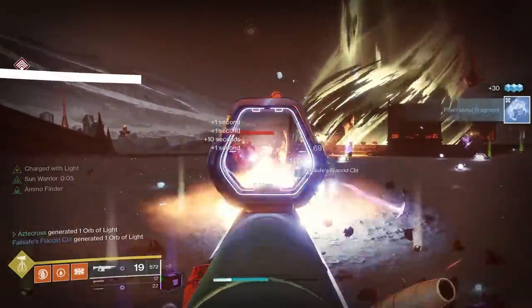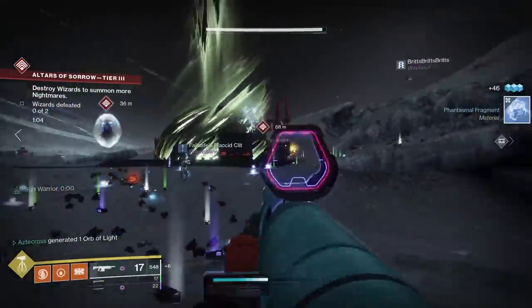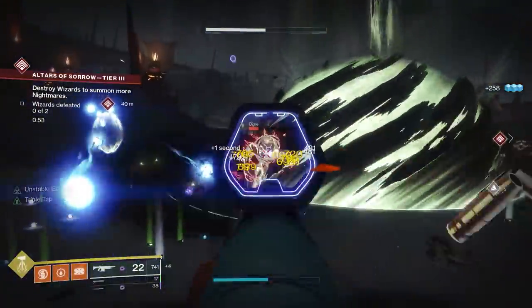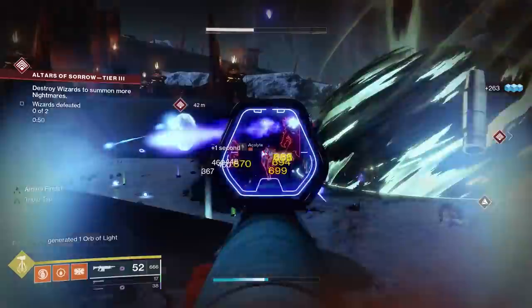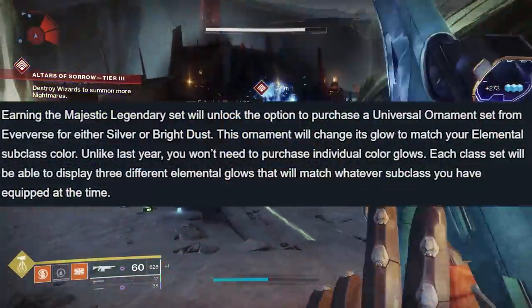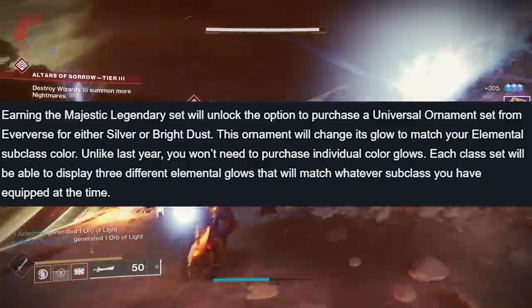Look, when the time comes, throw on that Celestial, go into Trials, run a three-stack. Get nasty. Now that's to get the Magnificent set, and completing these final objectives will grant us the white glow. Upon earning your Magnificent set, you can continue to earn more randomly rolled pieces from opening Solstice packages found in the EAZ. My question is how high can we get in terms of stat bonuses? There is a little more value to these armor pieces — probably going to have a 1360 sunset, or at least I would hope so. Upon earning the Magnificent Legendary set, you have an option to purchase a Universal Ornament set from Eververse with both silver or bright dust.